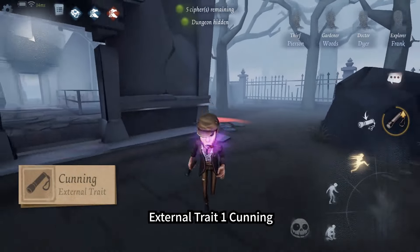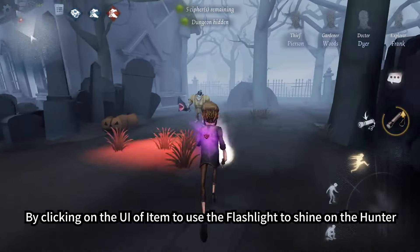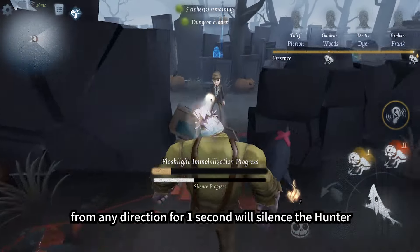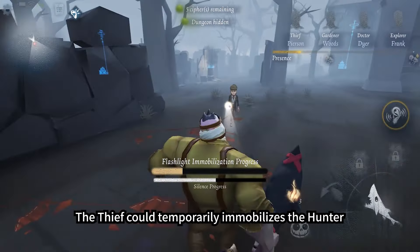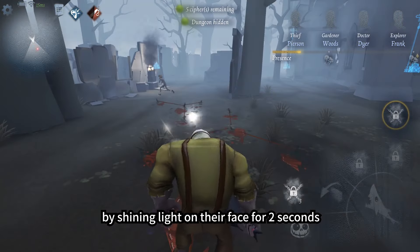External Trait 1: Cunning. The Thief carries around a flashlight. By clicking on the UI of the item, use the flashlight to shine on the Hunter. Click again to turn it off. Shining the flashlight on the Hunter from any direction for one second will silence the Hunter. Hunters are unable to use skills while in silence. The Thief can also temporarily immobilize the Hunter by shining light on their face for two seconds.